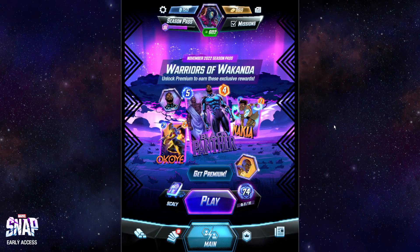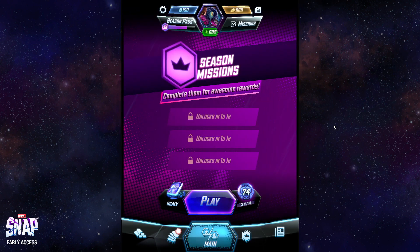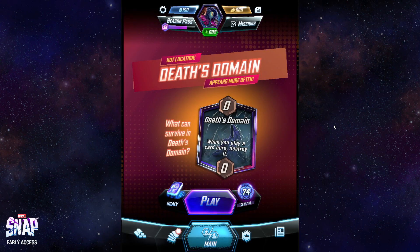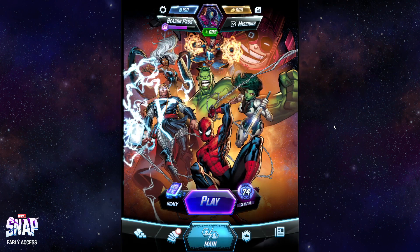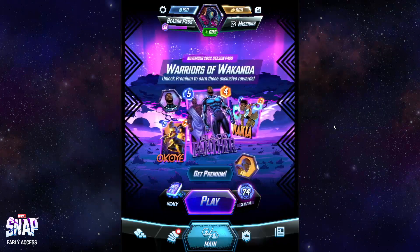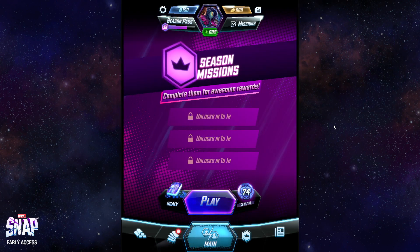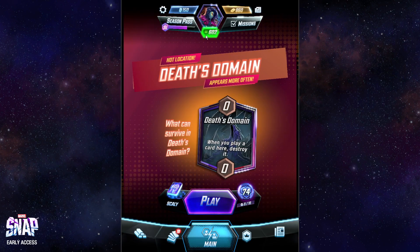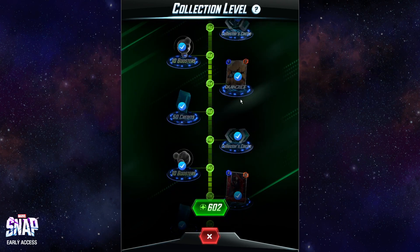Hey guys, what's going on? My name is Anton, and welcome to today's video for Marvel Snap. I recently unlocked a few more cards in Pool 3, some of which are actually really good. My most recent card I unlocked is Wave, who is a very powerful Pool 3 card. We're not going to be doing a Wave deck today. I feel like I need a couple more Pool 3 cards before I really want to play some Wave decks. Specifically, I'm waiting to see if I can find Death. I've recently unlocked Mystique, and I've also recently unlocked Quinjet.